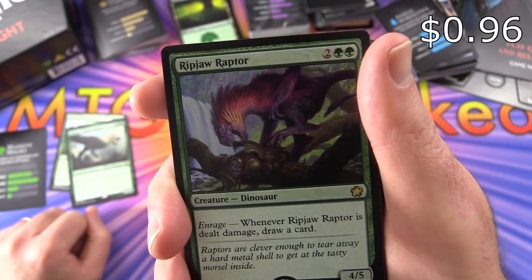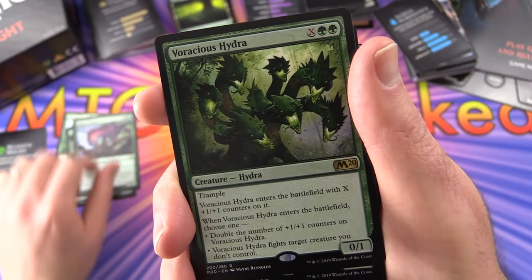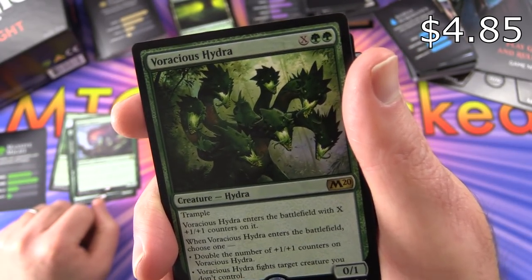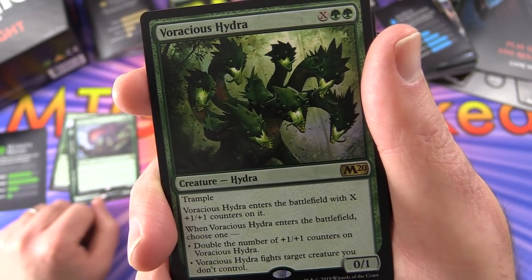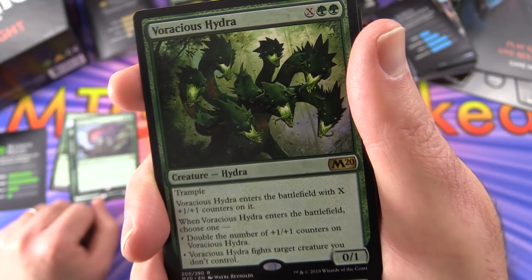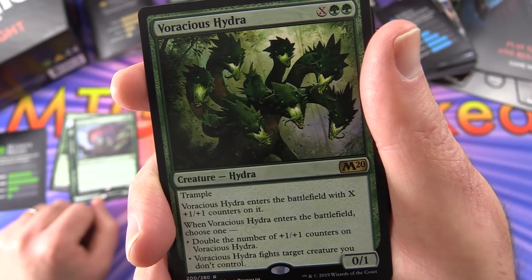Ripjaw Raptor with enrage - whenever it's dealt damage, draw a card. Voracious Hydra - 0/1 for X and 2 green, with trample, enters with X plus 1/plus 1 counters. When it enters the battlefield, choose to either double the number of plus 1/plus 1 counters on it, or have it fight target creature you don't control.